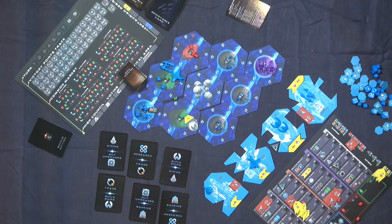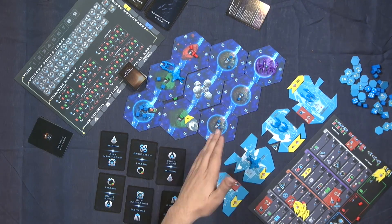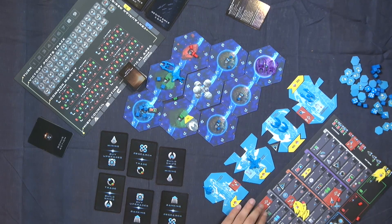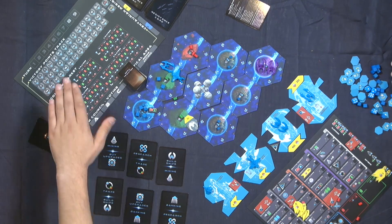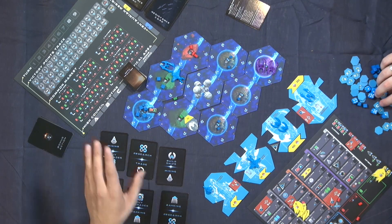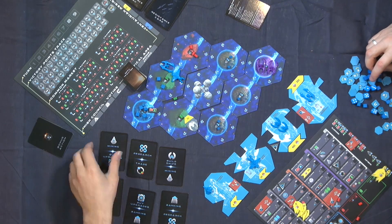The biggest decision you make as a player is what actions you take each turn. You have six choices: you can do research, which is buying the technology; you can build ships; you can buy upgrades, which is putting the researched technologies on the ships; and you can trade, which means going to the market and exchanging resources. The earlier you go, the better rates you get — you can even turn a profit.